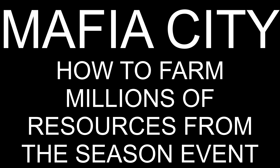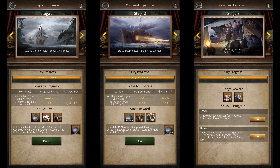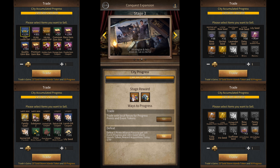Today I'm going to show you a way that you can exchange useless items on your farm accounts for millions of resources in the season event. For the first few days of the season event, you have this conquest expansion event that has multiple stages. Once you reach stage 3, it allows you to trade items from your inventory for golden tokens.